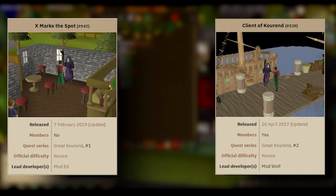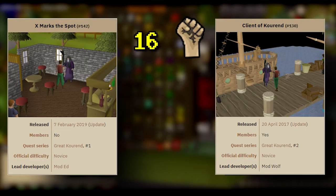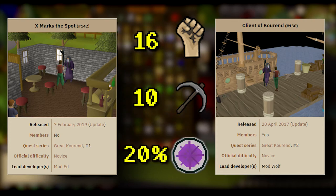Before beginning this quest, you'll need to have previously completed X Marks the Spot and Client of Kourend. Completion of this quest will require 16 Strength, 10 Mining, and 20% Shayzien Favor.